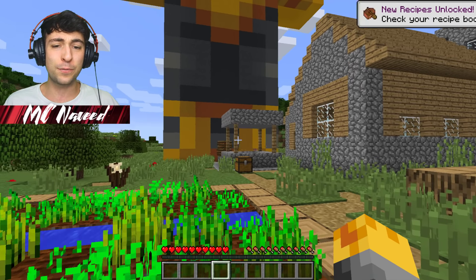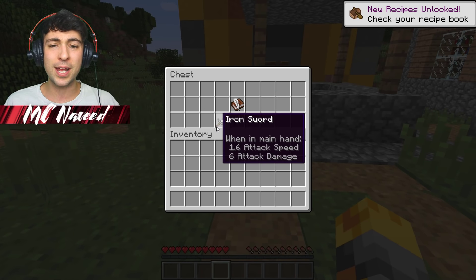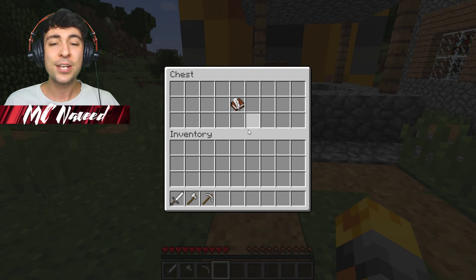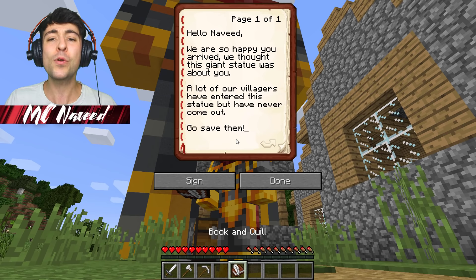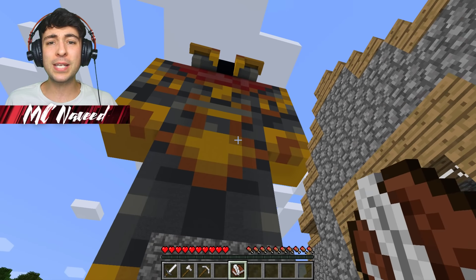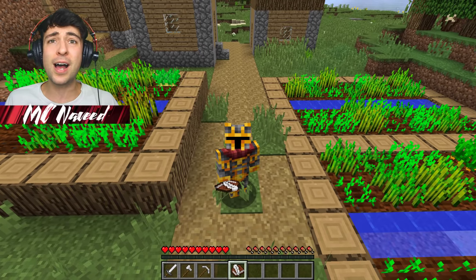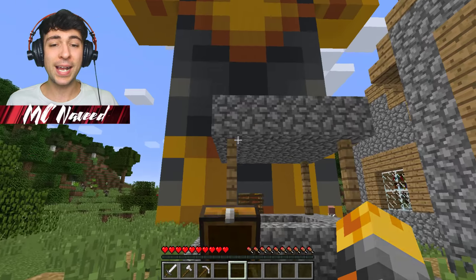I think something is definitely up, so let's go find out what they've given us in the chest. They've given us loads of iron tools and also a wonderful book. It says: 'Hello Naveed, we are so happy you arrived. We thought this giant statue was about you — a lot of villagers have entered this statue but have never come out. Go save them!' We need to go help them out!